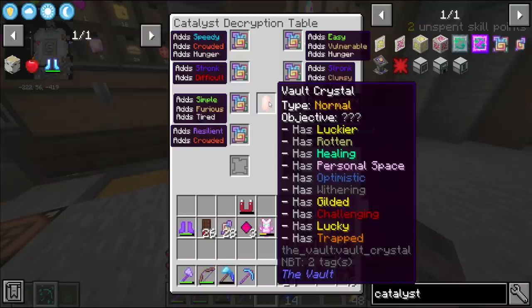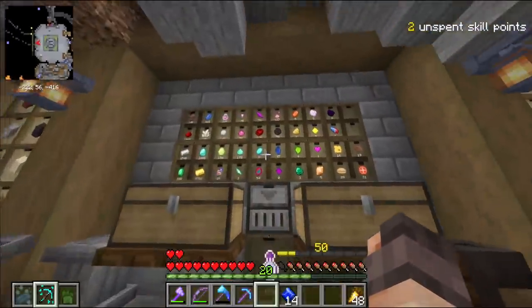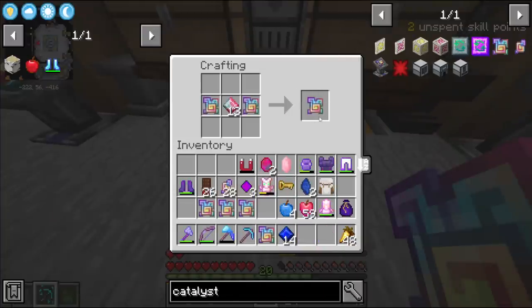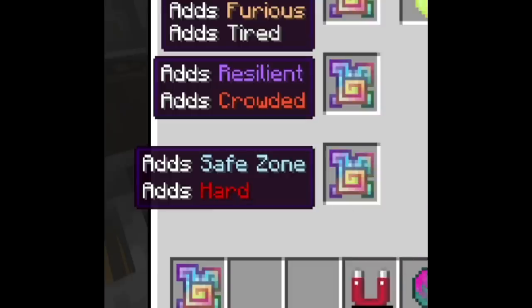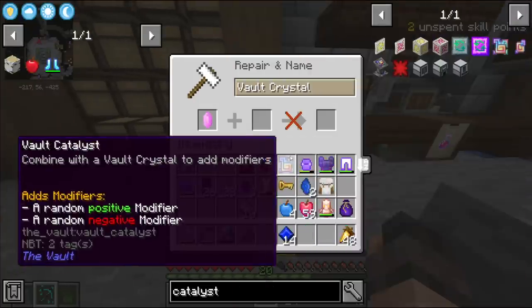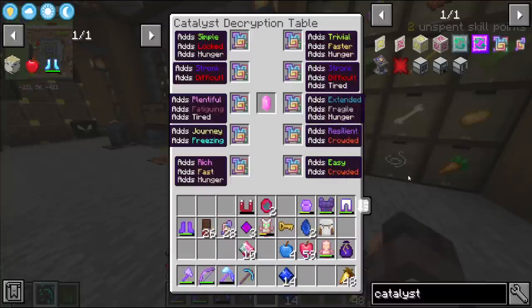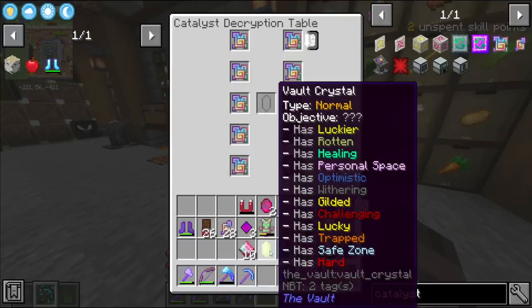Safe zone will completely remove trapped if I add it on top. Maybe I should make just a few more catalysts — or actually, maybe I should re-roll the bad ones I got. It's definitely worth investing in this crystal because it is our treasure key run. Safe zone and hard — oh, that's a good one! The raises difficulty, but no chest will be trapped even if it has trapped on it. Brilliant. Every time I apply a catalyst all of these modifiers re-roll, so it's always worth checking again. Extended would be nice — it adds two and a half minutes of time, but it would make me fragile and hungry. Maybe I'm happy with the crystal like this. Yes, I am.